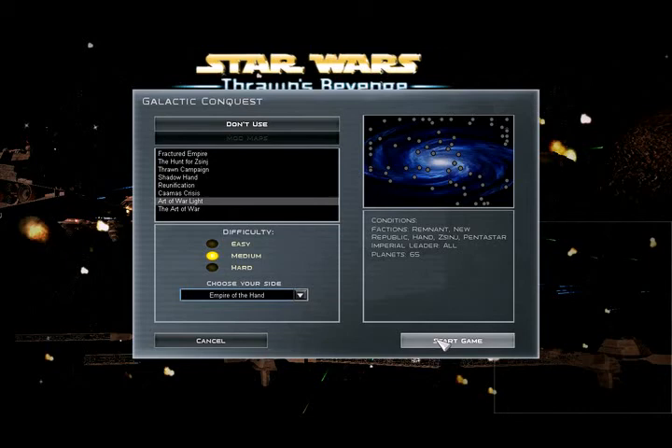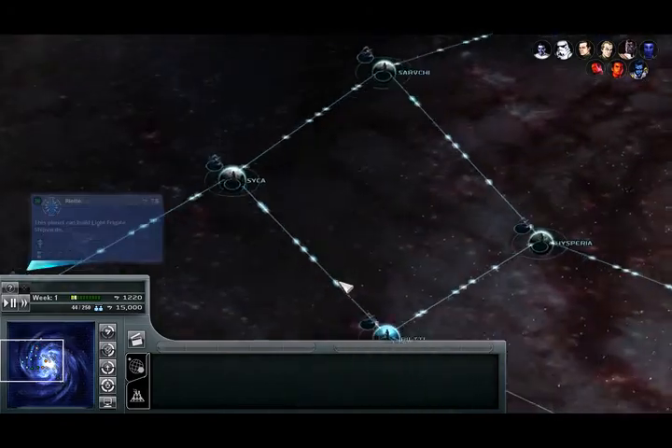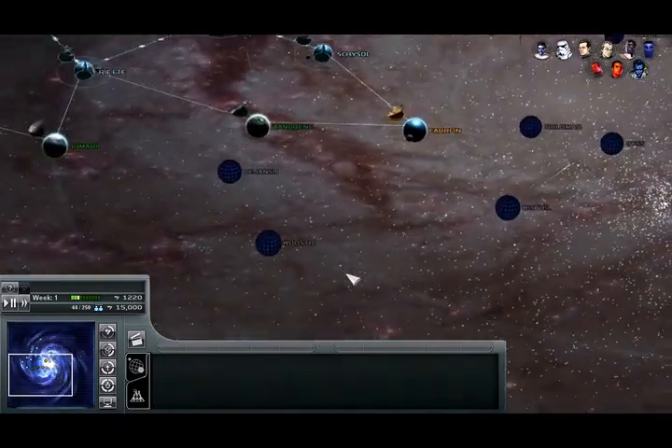I also got some lag. I can't play on maximum settings, which is really disappointing. It's probably because I have a 32-bit Windows install, and mods do not work when you have a 64-bit version of Windows Vista or Windows 7. Here we have the galaxy completely redesigned with different hues, a little bit more reddish. And we are playing as the Empire of the Hand.